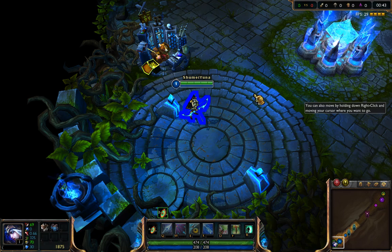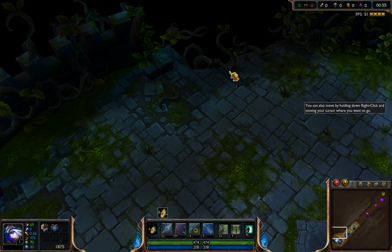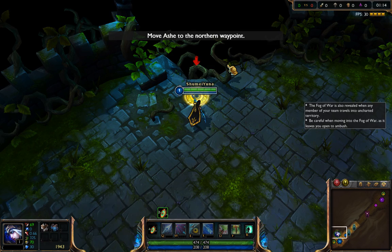You can move your Champion by right-clicking a destination. Move Ashe to the waypoint visible on your screen. The second waypoint is in an area clouded by the Fog of War. The Fog of War represents areas of the map into which neither you nor your allies can see. Move Ashe to the second waypoint.